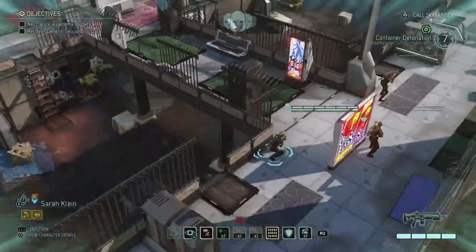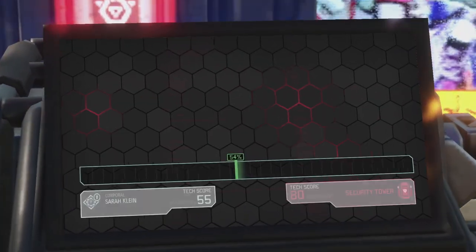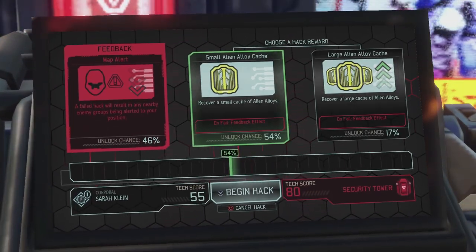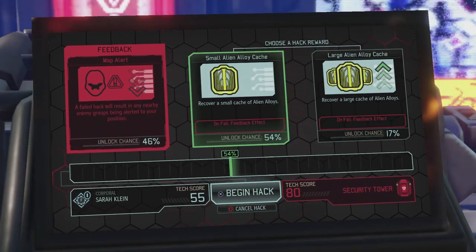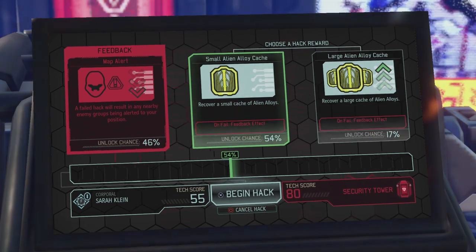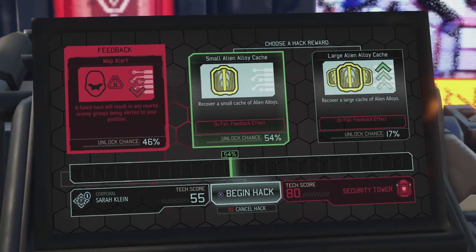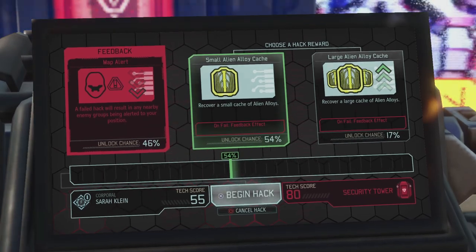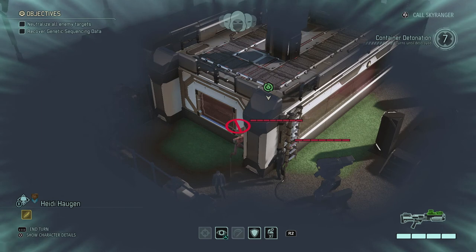Getting our heavy hitters up front is always a good idea regardless of the amount of aliens up ahead. There is a tower further ahead, so I'm going to check if I need to do something there, because I can still do that without breaking concealment. System override — we either get a small alien alloy cache, and a failed hack will result in any nearby enemy groups being alerted to your position. It's only a 50-50 chance, so let's cancel the hack for now.